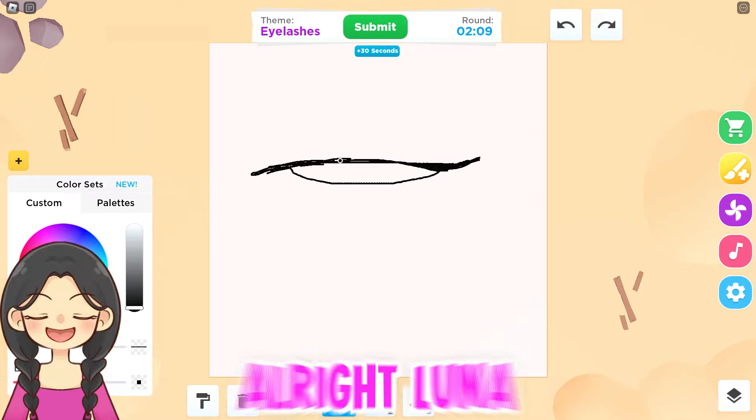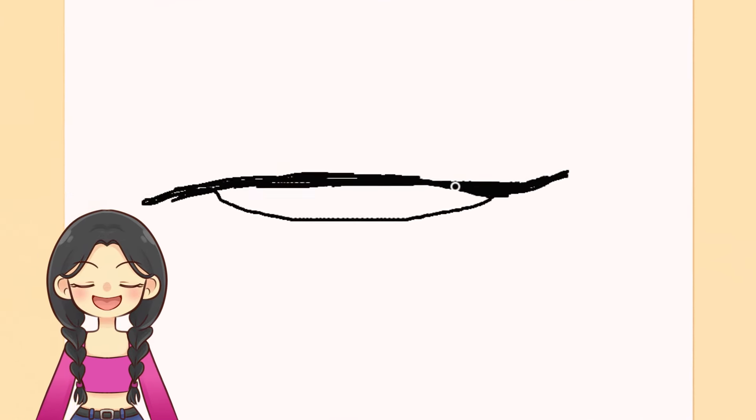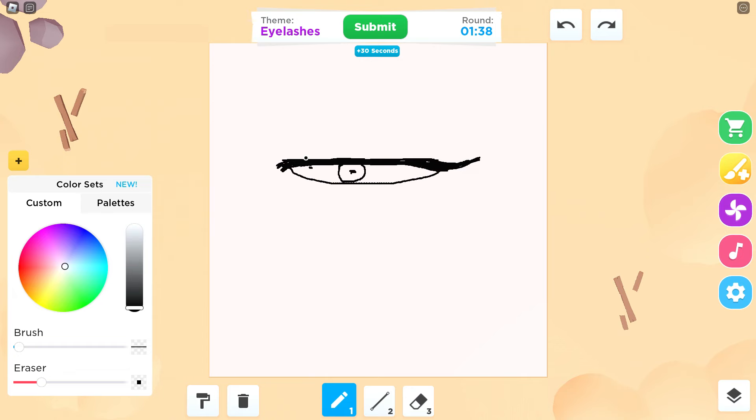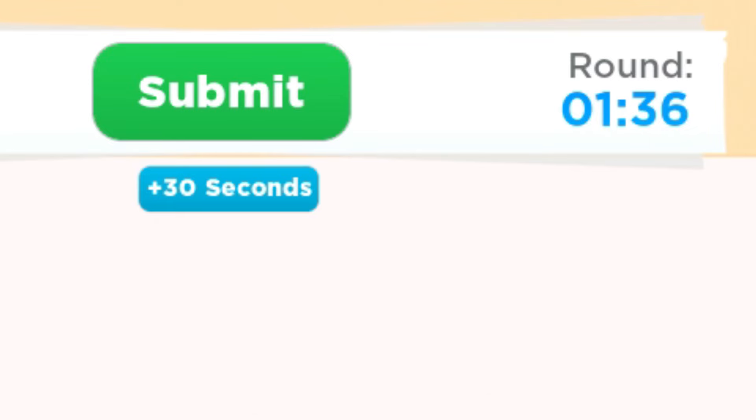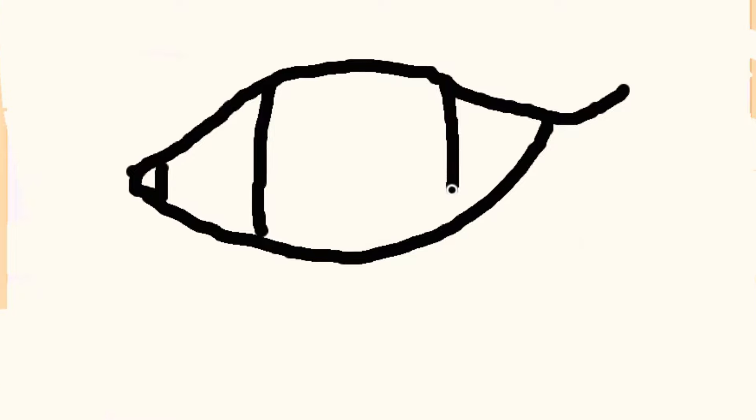I guess we got some free time. So I need some eyeliner first for the eyes — you got to kind of make it look good. Why does that actually look like a bird? Luna, there's only a few minutes left, so you got to add the eyelashes already. Should we add color? I completely forgot that we need to add color to this, and I'm literally just using black.